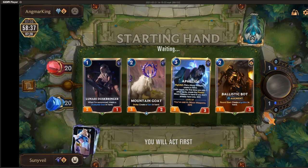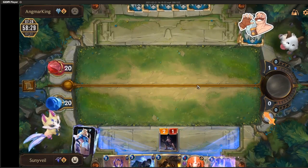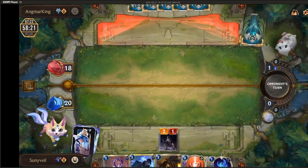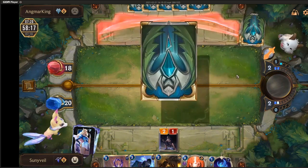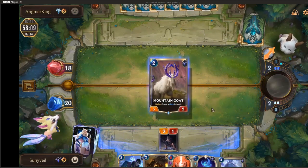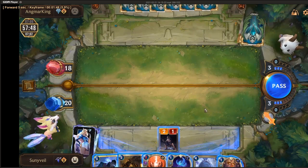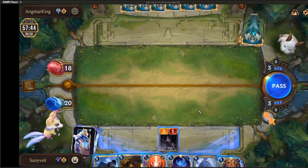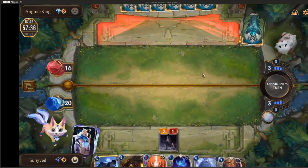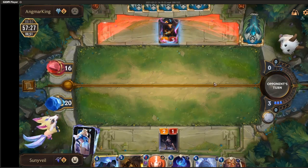I don't need the Ballistic Bot since I'm generating an extra card with the Lunari Duskbringer anyway, so I can replace the two on the right and keep the two on the left for a good opening start. I kept the Ballistic Bot though — I don't think that was useful here. This looks like turn three Aphelios. With this deck the way I have it built, I want to get the Goat down on turn two, then play Aphelios with the Nightfall on turn three, but I don't need to start cranking out the Moon Weapons immediately. Mountain Goat — great. They Thermo Beam it. I think I'm just supposed to play Aphelios. Attack first makes sense because I don't want them to have a unit in play and then Troll Chant or something. Can't let Ezreal get going — Thermo Beam it.